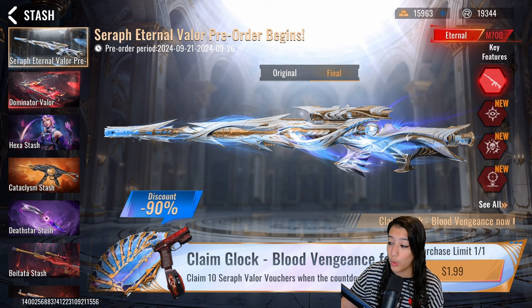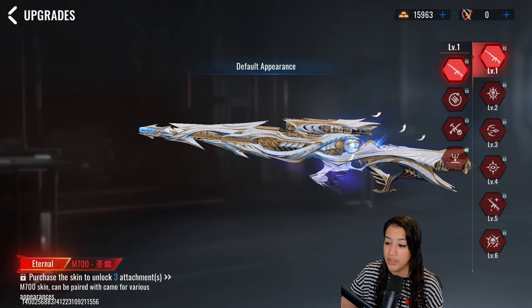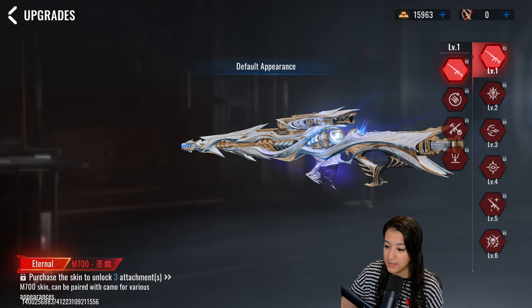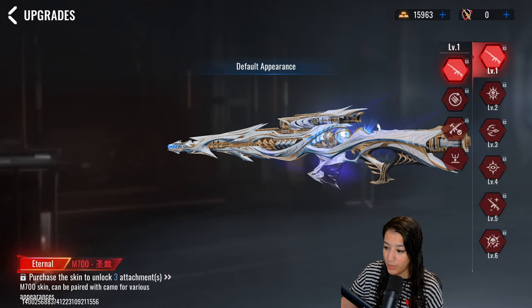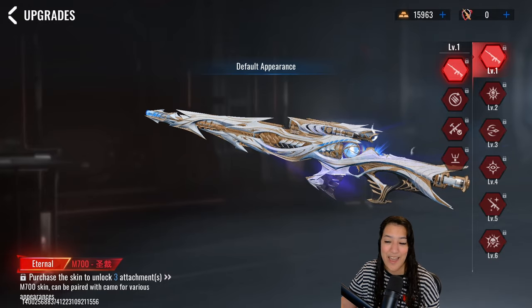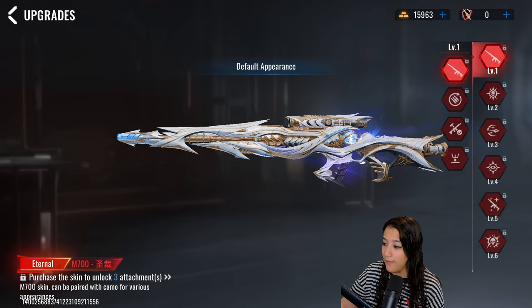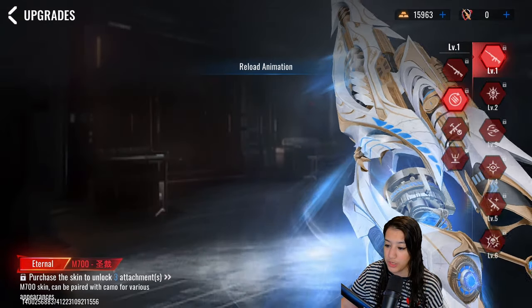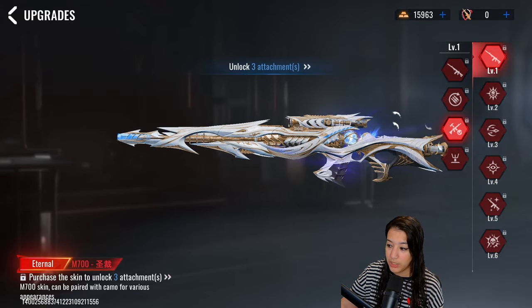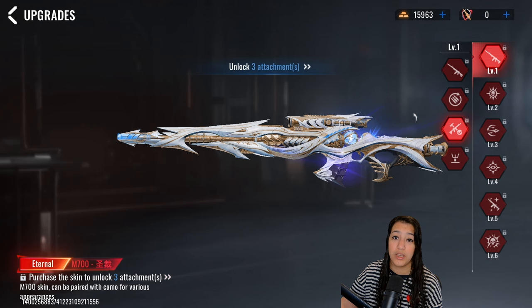Let's look at what the effects actually look like. We have the default appearance — very nice. As you can see we have some effects and some feathers flying off of it, which definitely indicates the heavenly vibe. At level one we have the reload animation which looks very cool, and we also have three attachments unlocked.